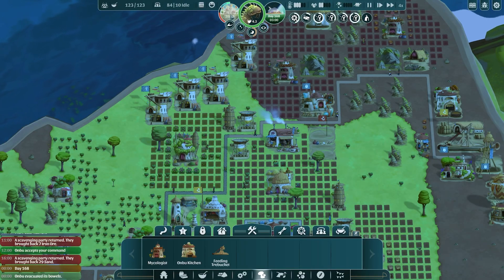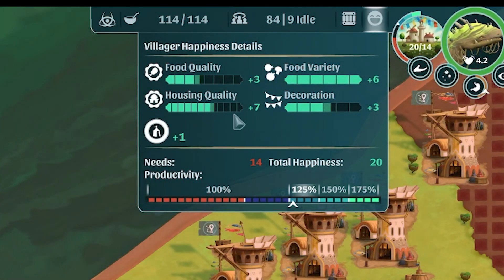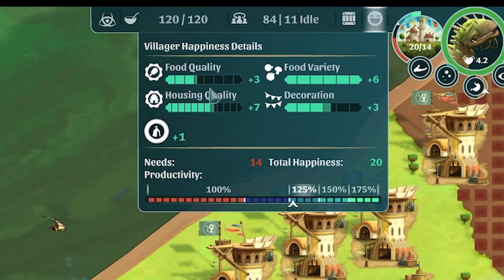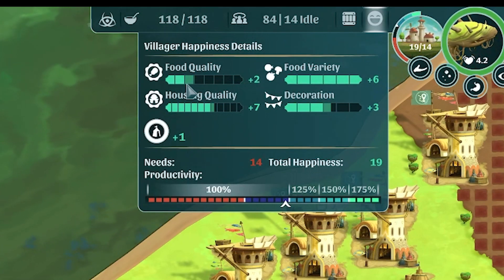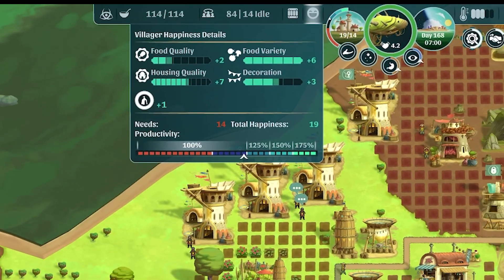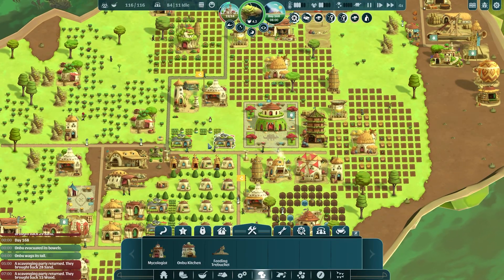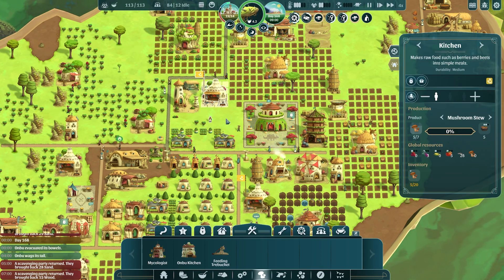As far as happiness goes, we are at 20 out of 14. Food variety is as high as it could be. Housing quality is not. Food quality is kind of in the middle, although that seems to be declining rapidly. Our decorations are okay. We're going to need to get rid of the rest of these tents and put in more mansions in order to fix that.